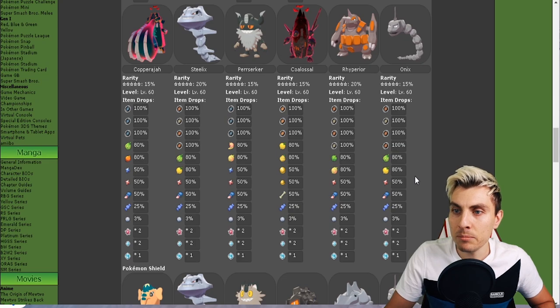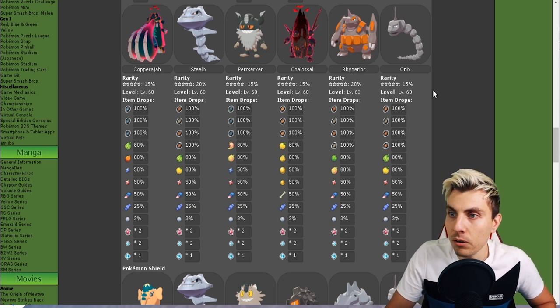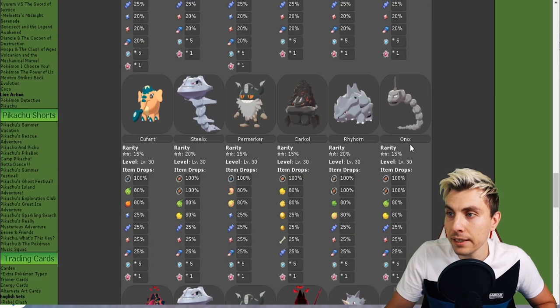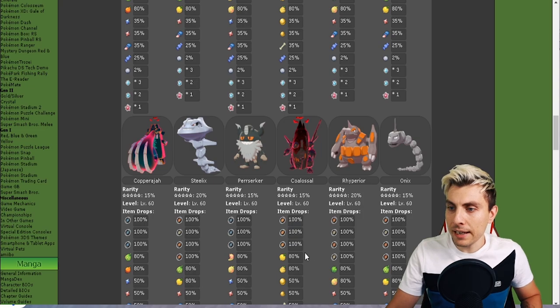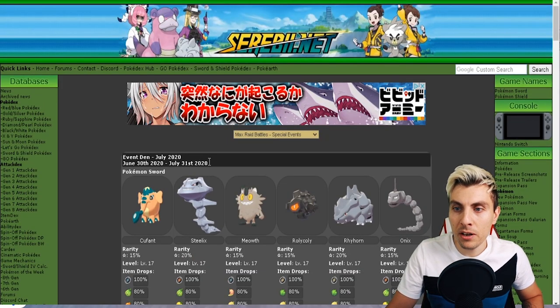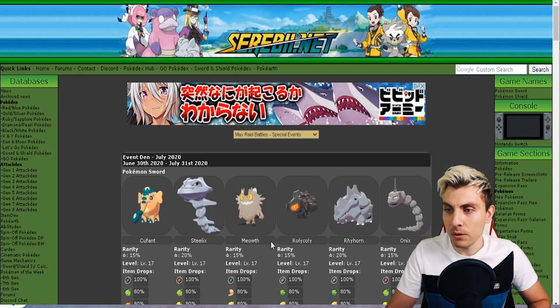Five-star raids are again Copperajah, Steelix, Persian, Coalossal, Rhydon, and Onix — pretty much the same throughout, just the evolutions of Meowth to Persian, Onix to Steelix, and G-Max Coalossal and Copperajah. I don't see any really special items jumping out. For Shield it looks as though it is exactly the same, so that is the event running from the 30th today till the 31st of July.